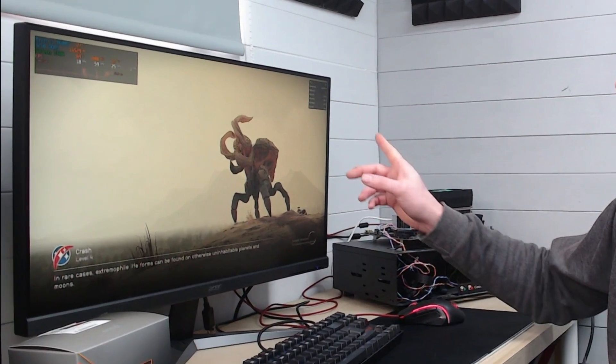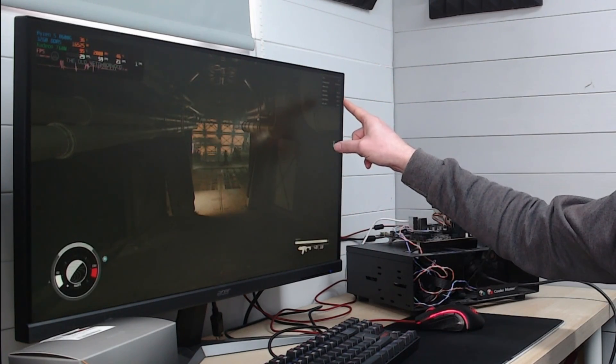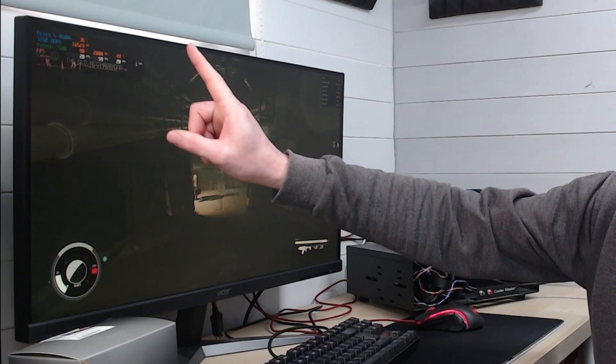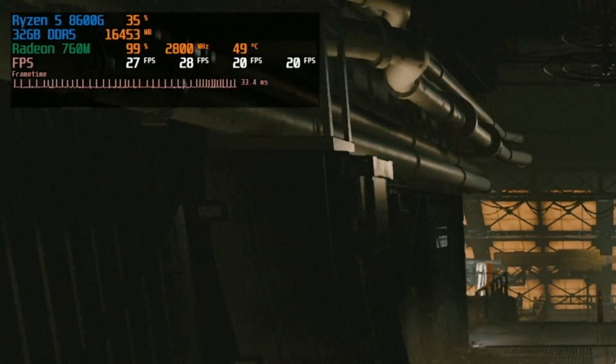For today's testing we are running two sets of overlays: the AMD Radeon overlay in the top-right corner and the MSI Afterburner overlay on the left-hand side. Generally you do tend to see a slight difference between these, particularly when enabling and disabling things like FSR3 and frame generation, but having both up at the same time will give us a good indication of whether it's actually working or not.